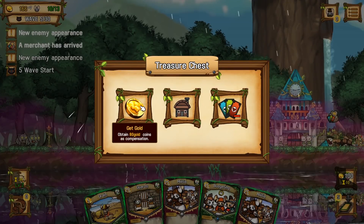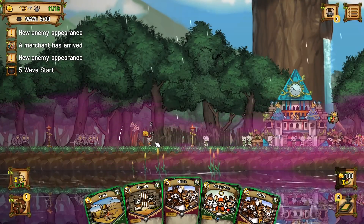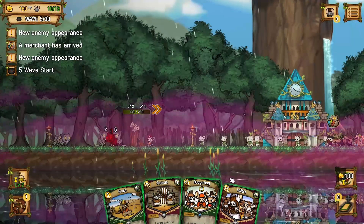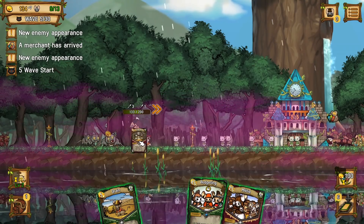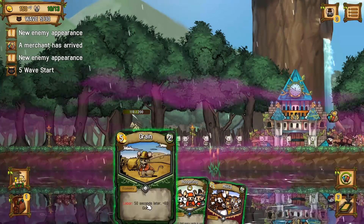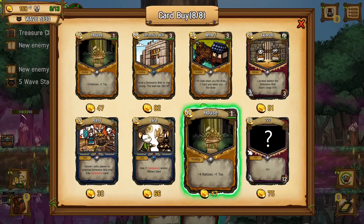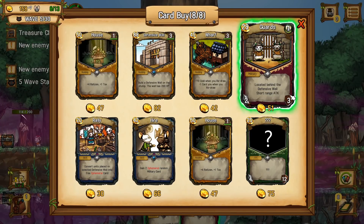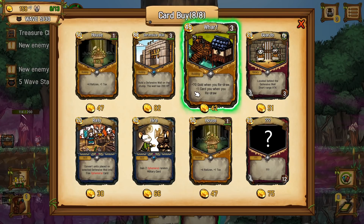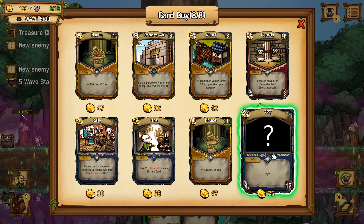We have nothing in our card bag. House — 80 gold, let's get a house card. Guards got wrecked fast. Nothing in there — we might as well pop the grain, wait for that to roll in. We do have a merchant. Plus 70 gold when you redraw, minus one card when you redraw. Let's see — Rally: converts units placed on selective wall, gain two ephemeral random military cards. I've got some money.